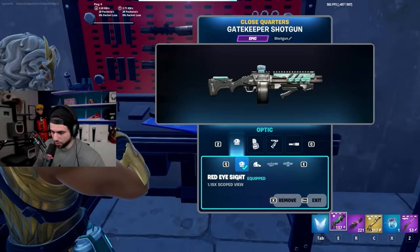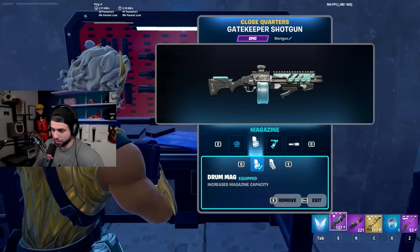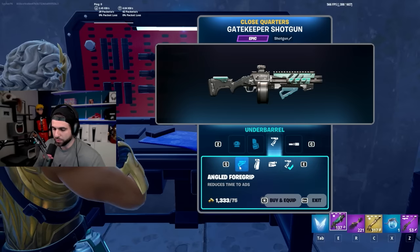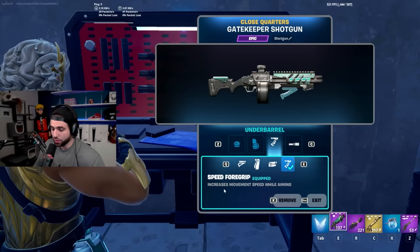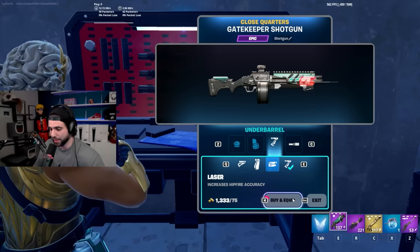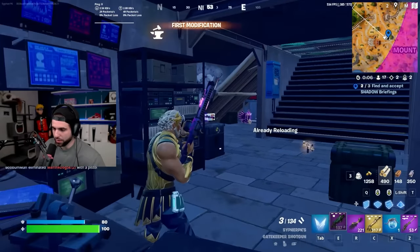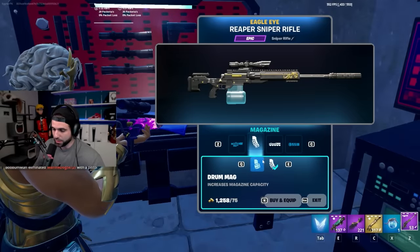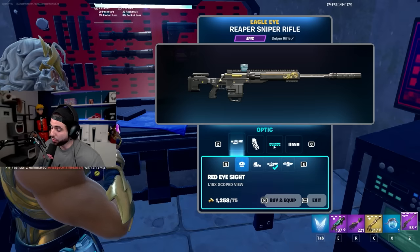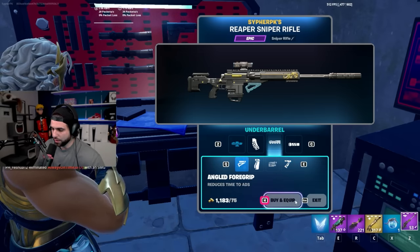For the shotgun, you want the drum magazine. For the new Gatekeeper shotgun: reduce time to ADS, increase hip fire accuracy, improve ADS recoil and spread, reduce time to ADS again, and increased movement speed while aiming — the speed foreground is interesting but not useful for a shotgun. We'll go with increased hip fire accuracy and reduce recoil for the last slot. For the sniper it's pretty much the same: quick ADS, whatever scope you want. There's a new thermal scope — I'm not a huge fan but I'll try it to show it off.